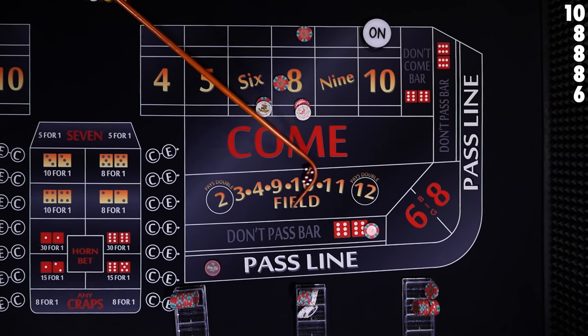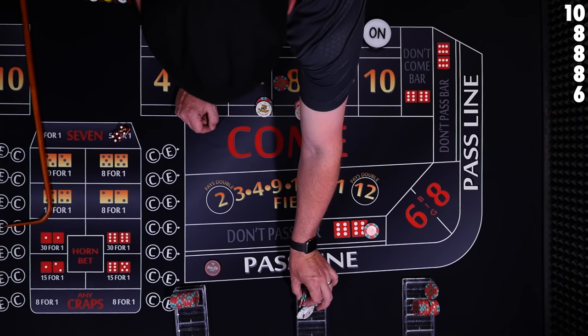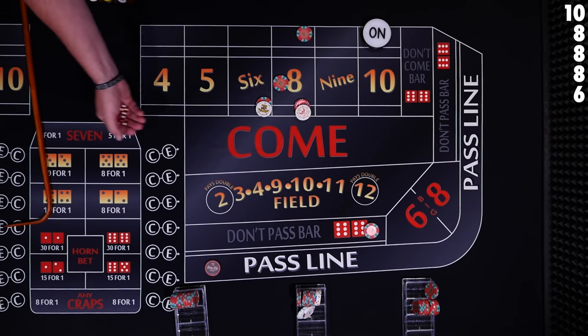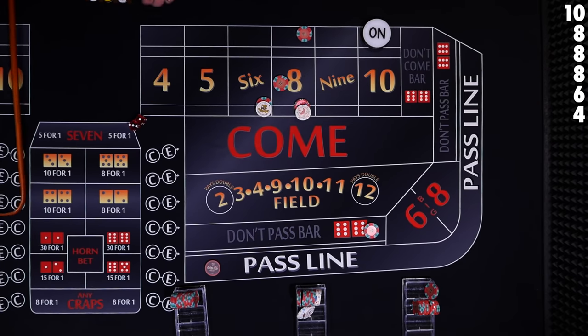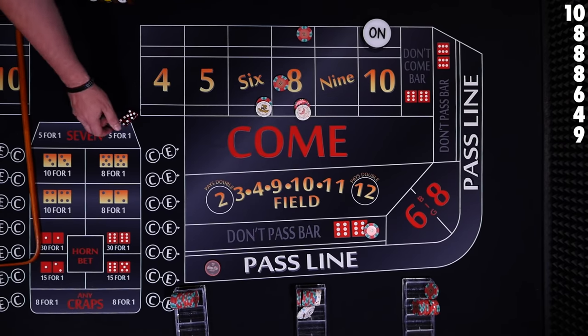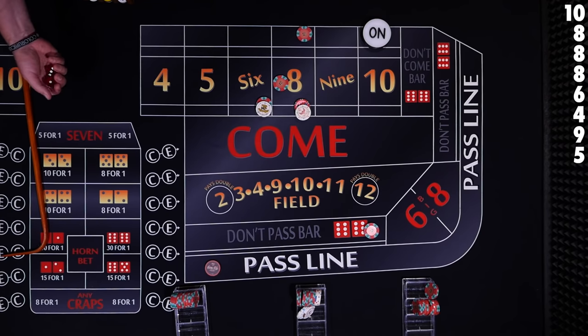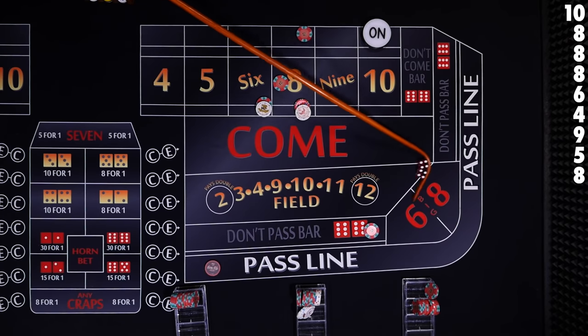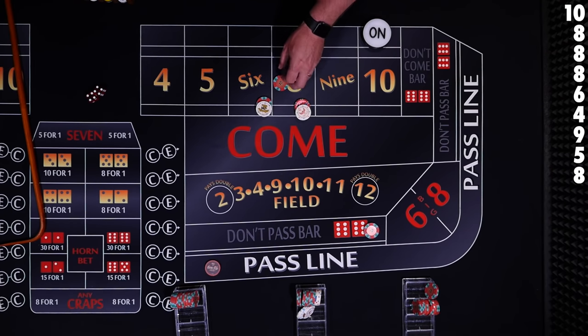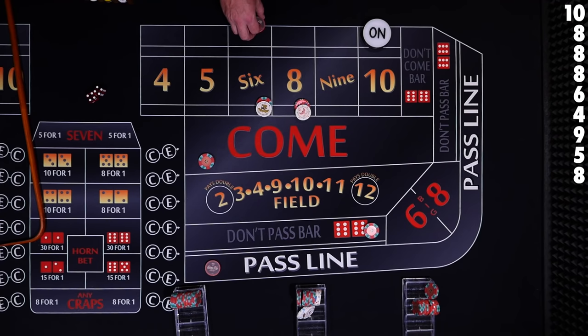6 — six easy. The line players are not on there, but our place bet player has $12 and is going to win $14 again. Drop the dealer a dollar and he'll give you $15. Keep rolling — 4, nobody's on the four. 9 — none of our players care about the nine. 5 — no bets on it. 8 — eight hard. Our don't player is going to lose. Our come bet player comes down and wins. And our place bet player wins $14 again — drop me a dollar and pay you out $15.